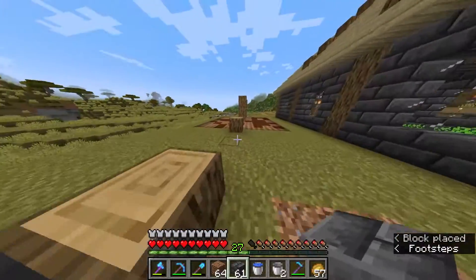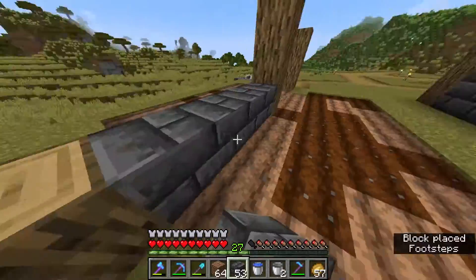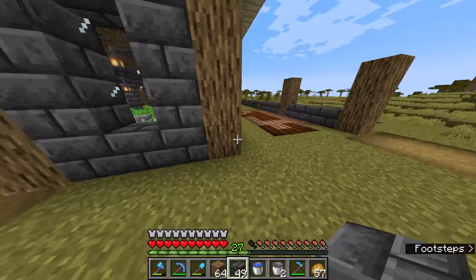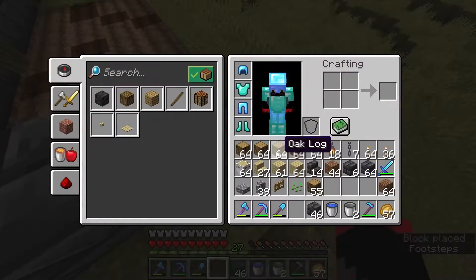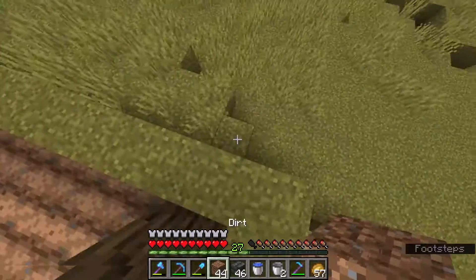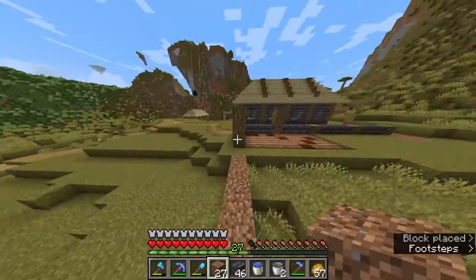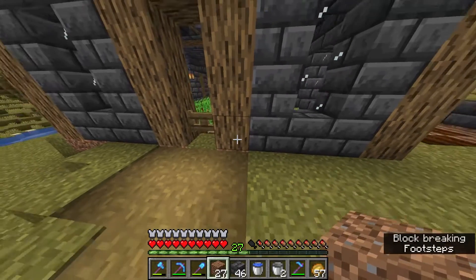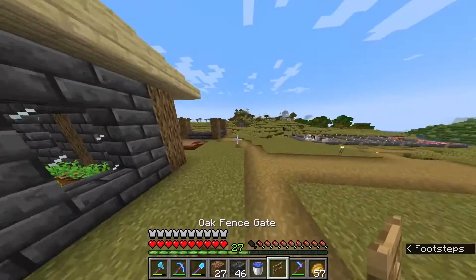We got the frame kind of lined up. Let's get the front done — one, two, three. Getting a little rough draft going. After that wood block we're gonna have one fence gate right there. We got it — and oh crap, that kind of scared me!